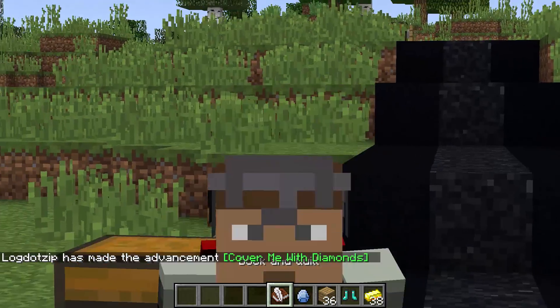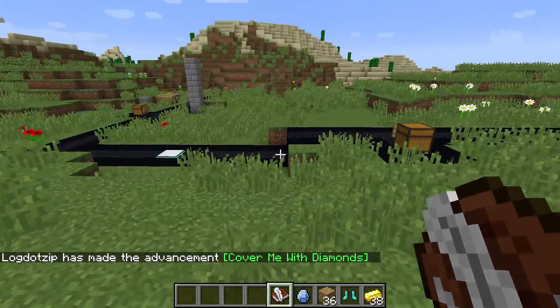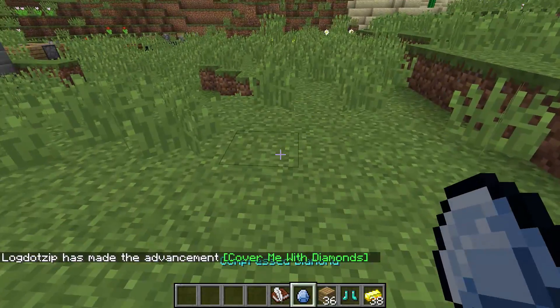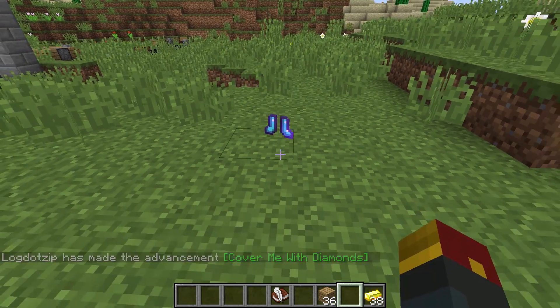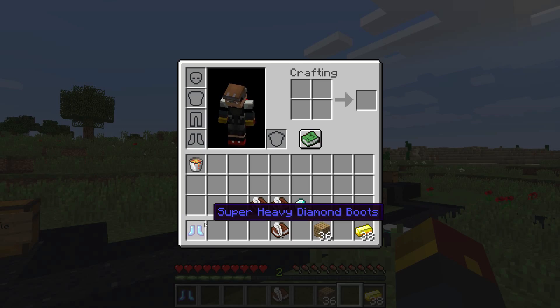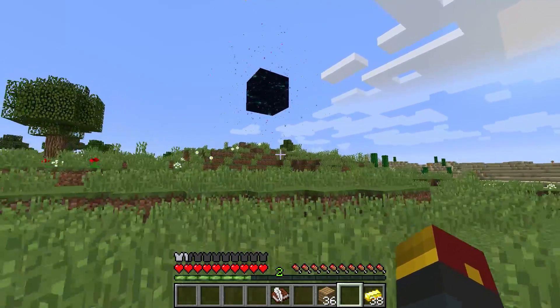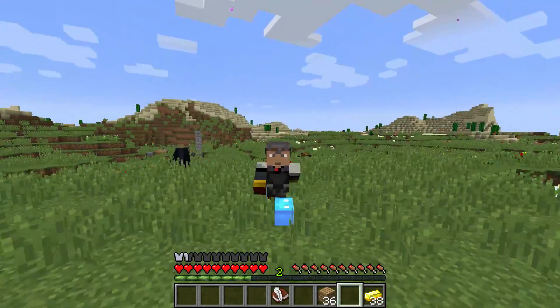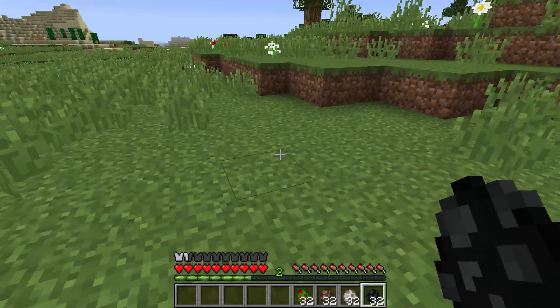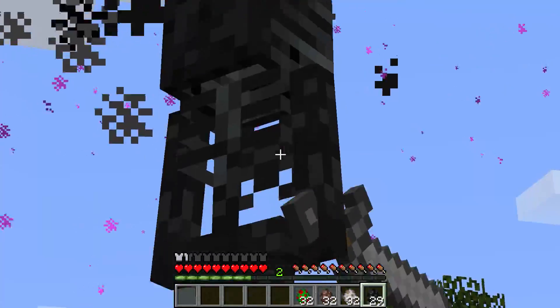Just extra heavy diamond boots — they allow you to get close to the black hole without getting sucked in. And this level two black hole will suck in more than just items. It will suck in mobs as well. Entities in general are now victim. Unless you got these great boots on — super heavy diamond boots. Now we can walk all the way right up next to the black hole, and nothing bad is happening to us. However, I can't say the same about our dear mob friends as they instantly get sucked in.